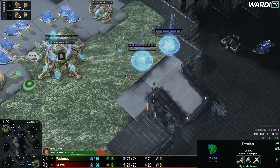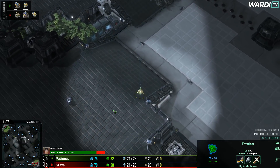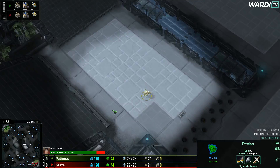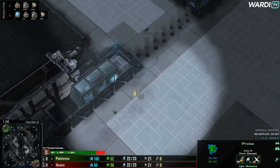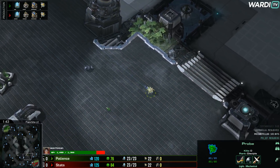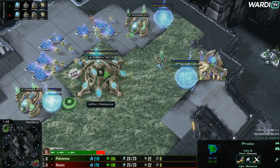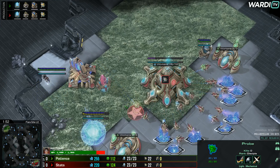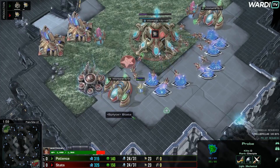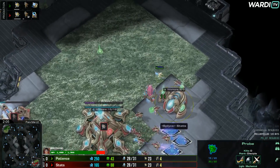Here on Parasite, a nice large map. For PvP that can be nullified through the use of proxy pylons, but it still has an effect — this is a good map to take a lot of bases on, you can go up to three or four bases fairly easily. Attacking is generally difficult since it takes a long time to cross the map. As a Protoss player that's nullified a bit through Warp Gate, but for Zerg or Terran it wouldn't be a great map for something like a big Roach Rush.